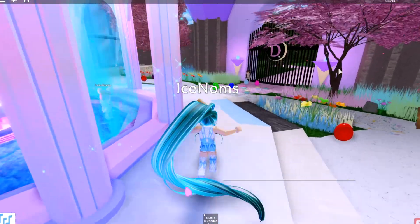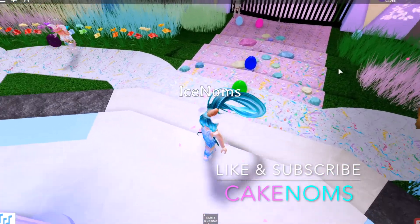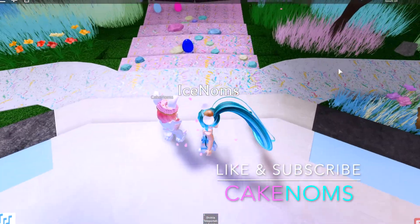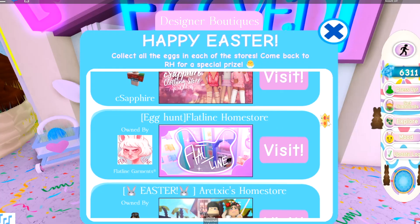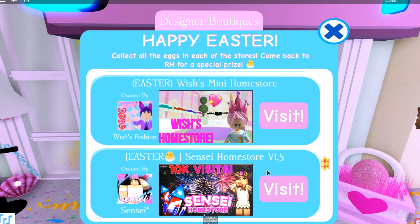I'm filming this in my perspective today because I'll be finding the eggs. So today we're doing something different — we're recording an Ice Noms point of view. We're going to go through five different stores: the Epic Clothing Home Store, Flatline, Artix, Sparklings Garden, and Sensei Home Store.